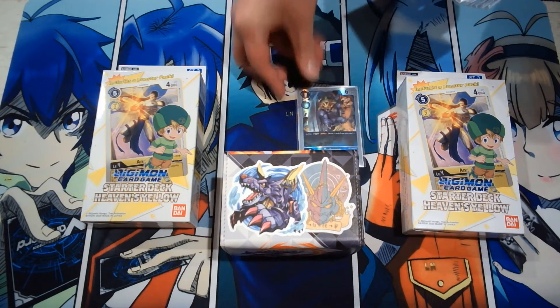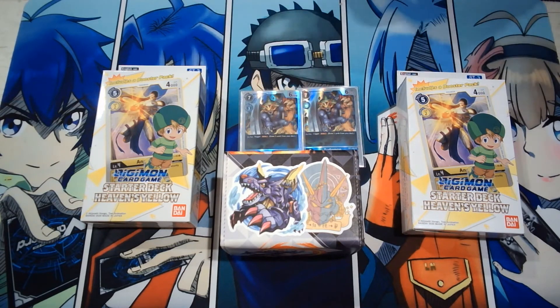Alright, next Ultimates. I put in the Zudomon. I run 2. He's pretty good on play — draw 2. And then Inheritable: when you swing, you gain a memory if your opponent has Digimon with no Digivolutions. So that's pretty good.